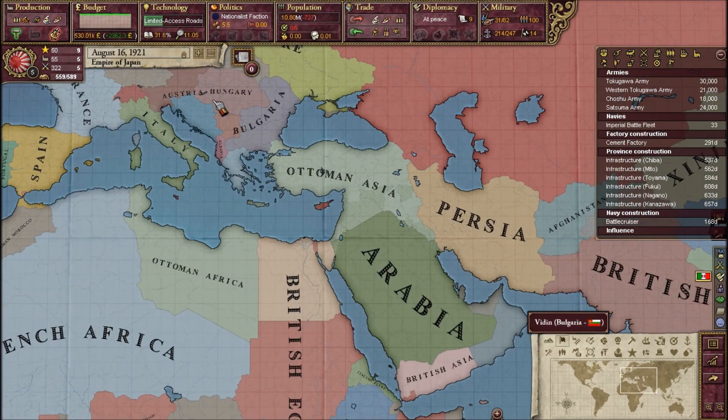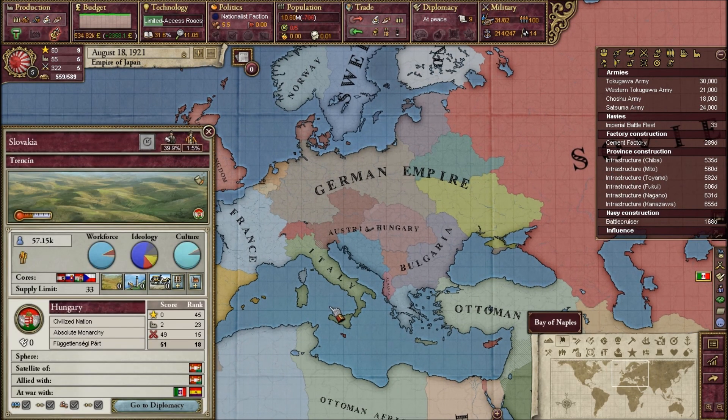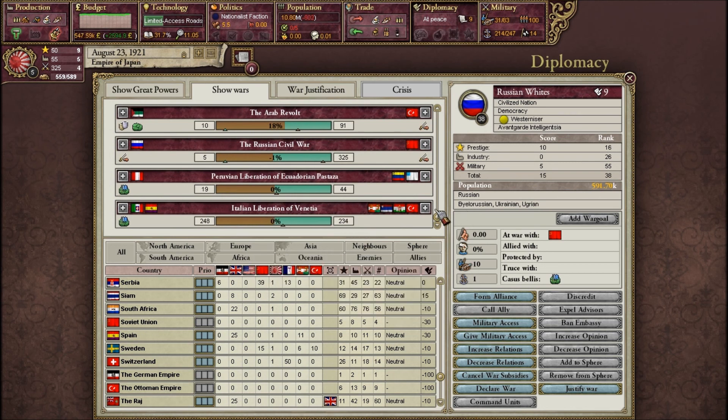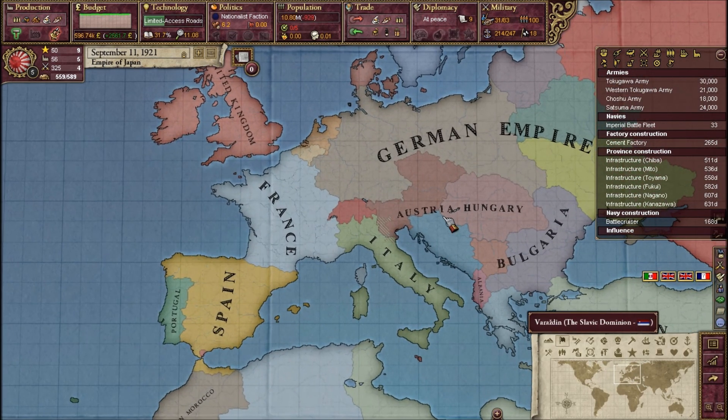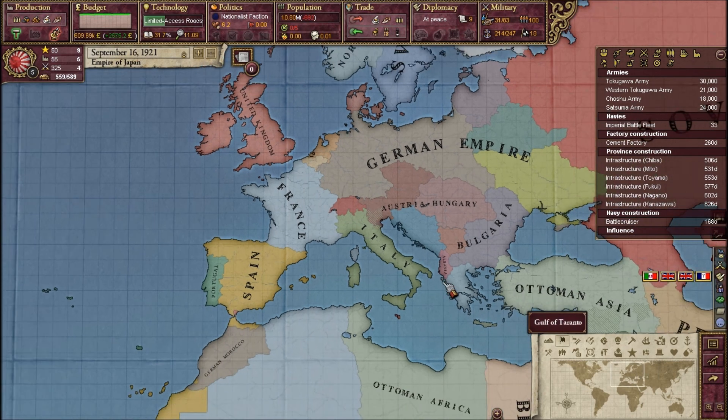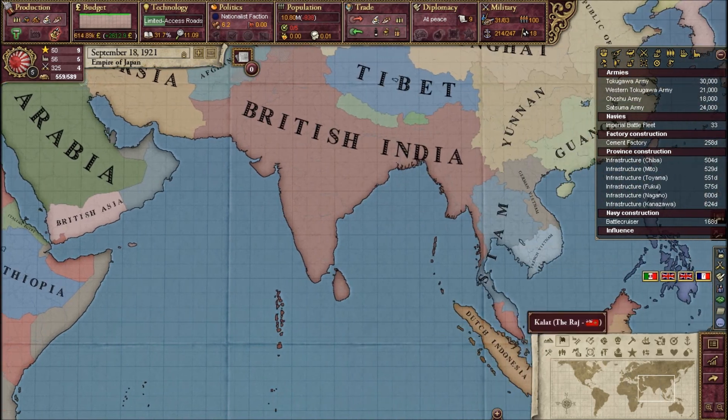Immediately, Italy and Austria-Hungary have gone to war. I don't think this is considered a great war — I think a great war involves two or three different powers. The Italians are trying to liberate Vienna with the help of Spain, while Austria has brought her dominions of Hungary and the Slavic dominion together to combat the Italians.